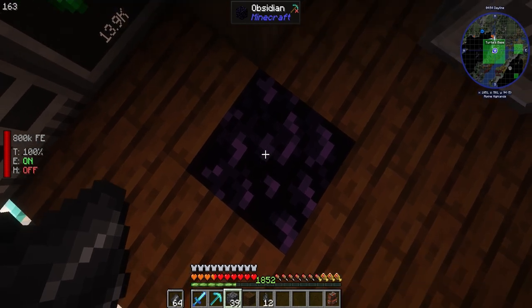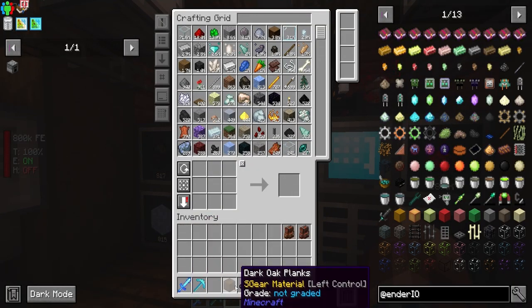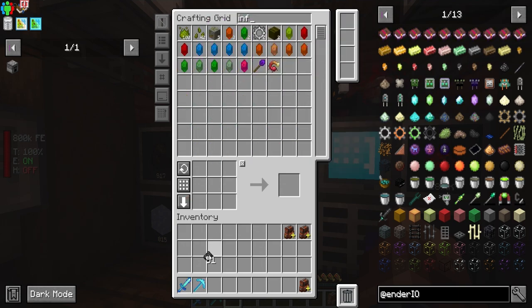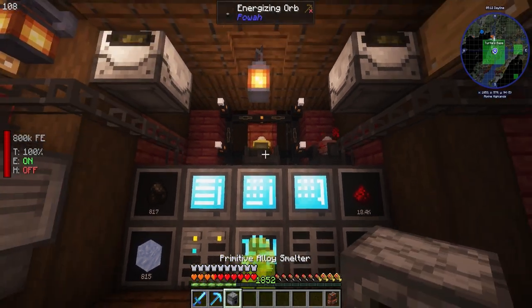There you go - you can see in my inventory we are getting ourselves some grains of infinity. It just needs to actually be one flint, not a full stack. Now we can go ahead and make a primitive alloy smelter.